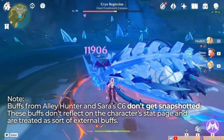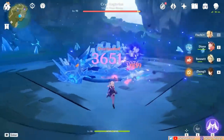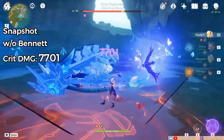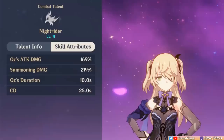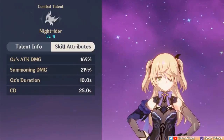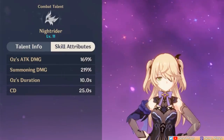Whatever Fischl's stats are at the time of summoning Oz is what his damage calculation will be based on. This means that ideally Fischl has all the relevant buffs before summoning Oz. However, re-summoning Oz while he's already active also re-snapshots Fischl's stats, and this mechanic can work to your advantage if Fischl gets a buff in the middle. At C0, this skill lasts for 10 seconds and has a cooldown of 25 seconds, so that's a potential 15 second downtime for Oz.